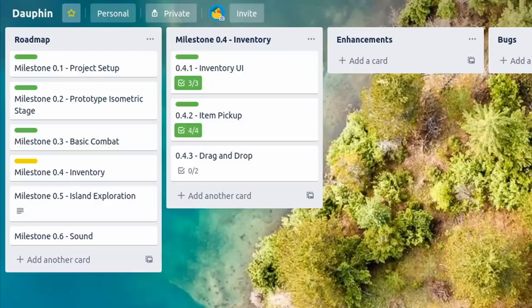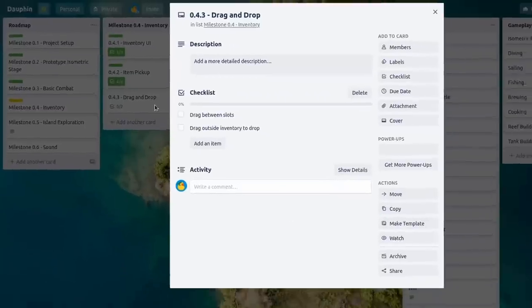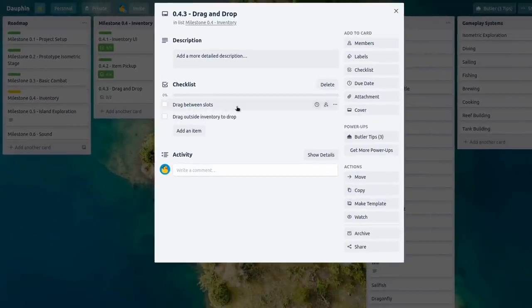The next question is where do we go from here? Looking at my Trello board, we're still in milestone 0.4 for the inventory. There's one task left, which is dragging and dropping — dragging inventory items between slots and dragging them outside the inventory to drop the item back on the ground. This will be really cool functionality, but it might be a big pain, so if it is we might scope it out for later, but I'm going to give it the old college try.